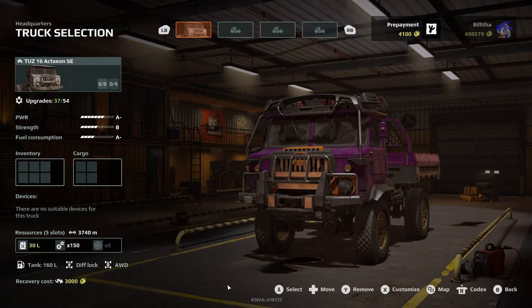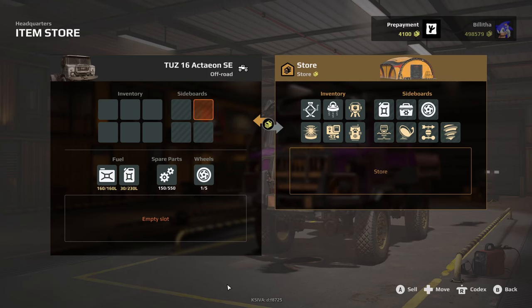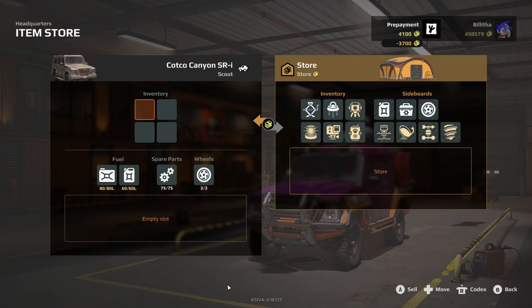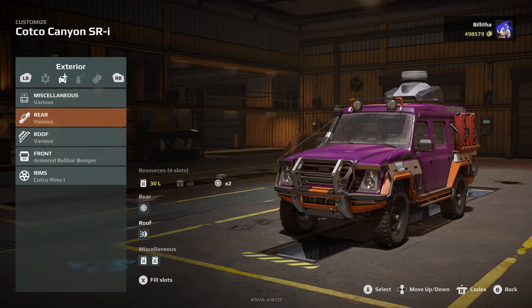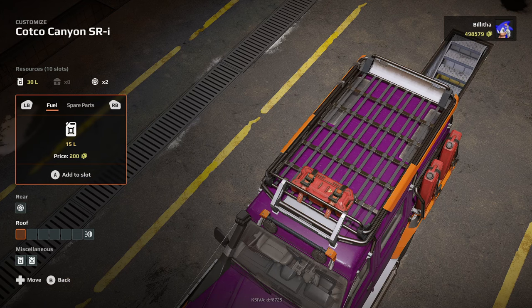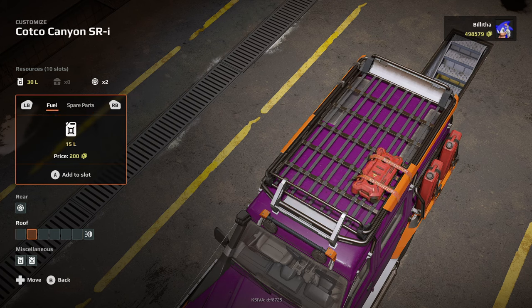Next up, when picking a truck I do this every time now: grab your jack screws, grab your anchors, and every single expedition take some extra fuel and spare parts. You can do this through roof racks and side mounts. For example, if you grab a scout vehicle you might not have a sideboard, so you can't take fuel and spare parts by default. But if you go into Customize, switch the roof to a roof rack, then go to Fill Slots — you can take 15 liters of fuel and 50 spare parts. That gives you much more freedom to push through rough terrain and drive further.